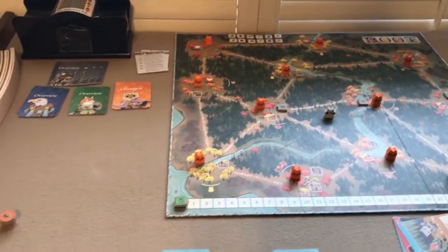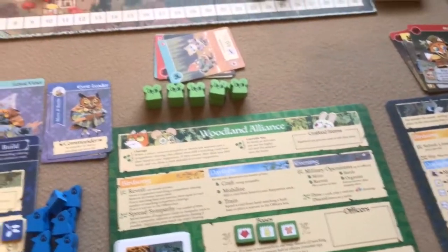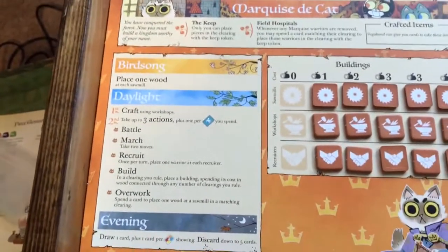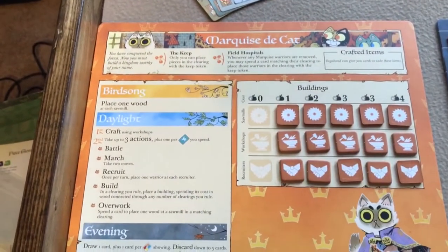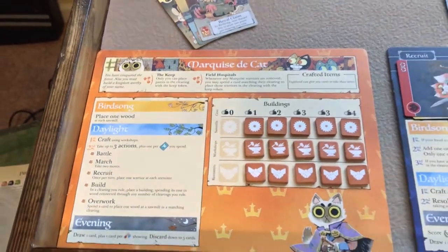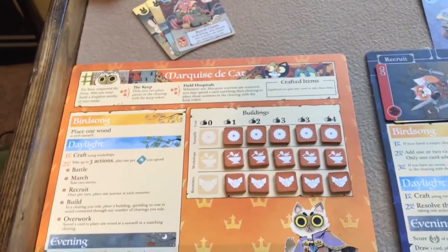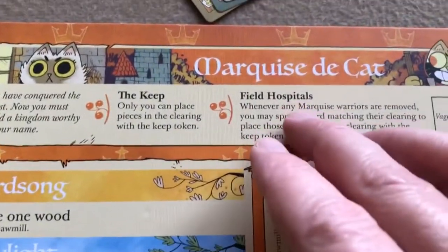We're ready to play. This game is a little tricky as it's asymmetric, so each faction plays completely differently. But each faction does have a birdsong, daylight, and evening phase. The player boards tell you what you can do on your turn. We'll go through each faction individually and talk about what they do on their turn, then do a couple of example turns.